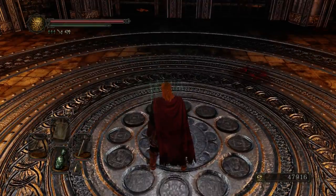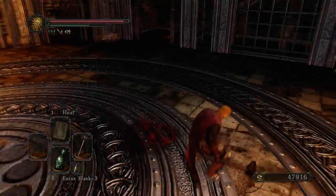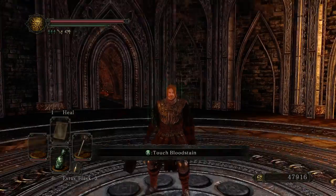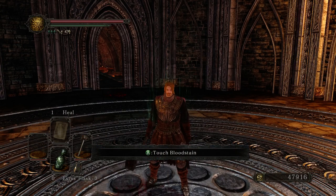Having high agility is good to avoid these attacks. You can use a great shield, but keep in mind it will deplete your stamina even with high stability.